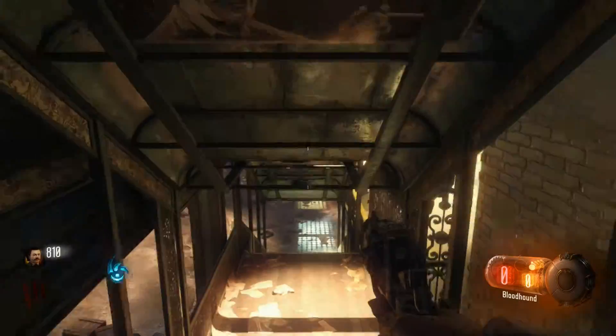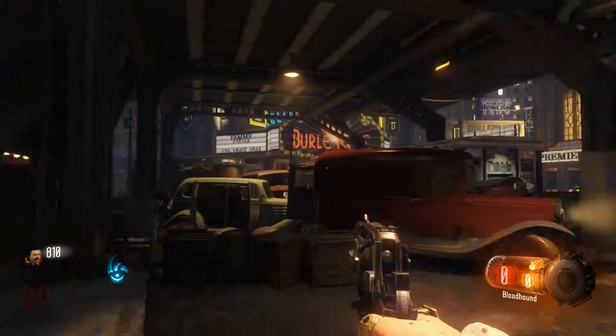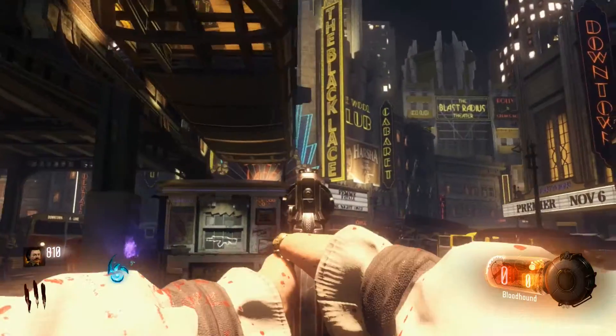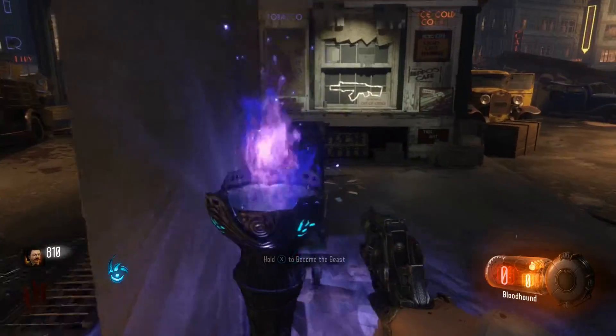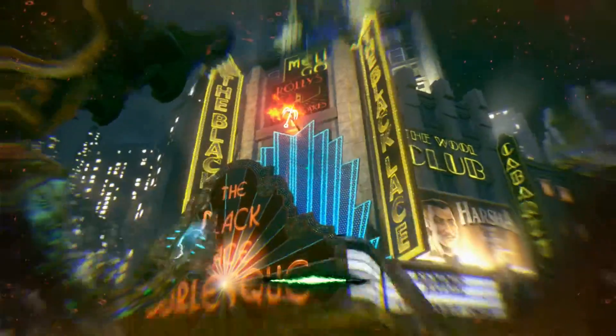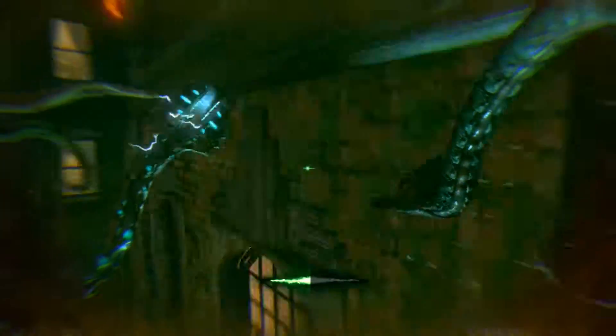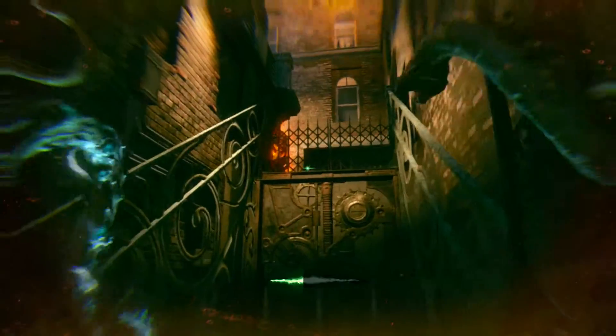And as soon as that's over, you're gonna go all the way over here to where the theaters are. You're gonna see the big theater right in the middle — you're gonna have to become a beast again, you're gonna grapple up to the top. Once you get up there, you're gonna turn right around, and right behind it is an electric box. You're gonna look over here to where the grappling thing is, then make a left and jump up here.